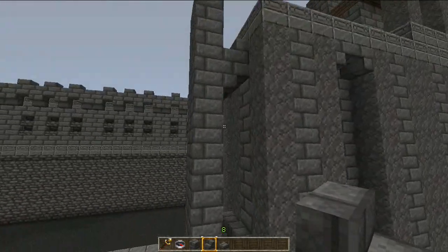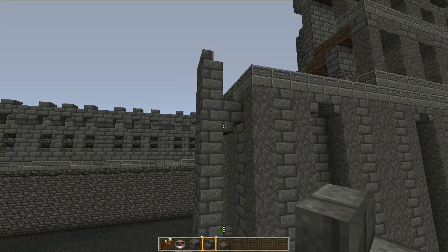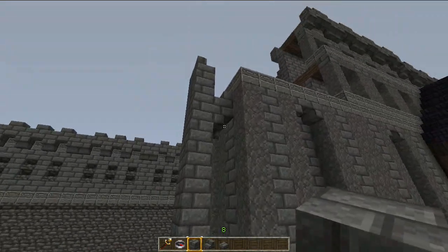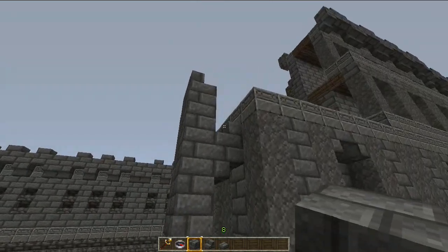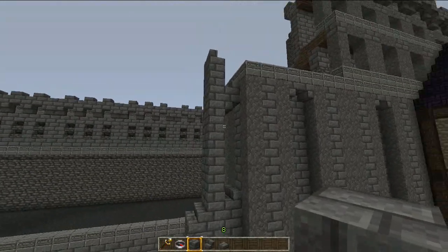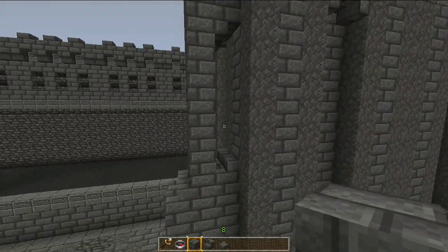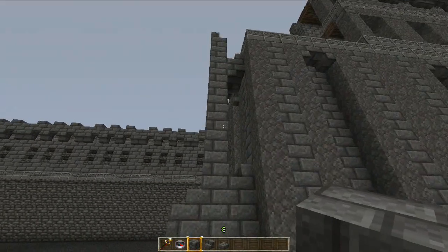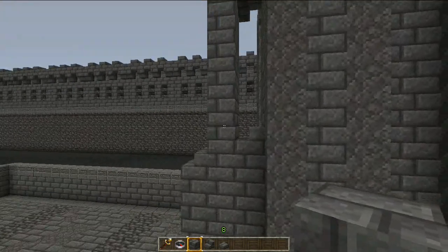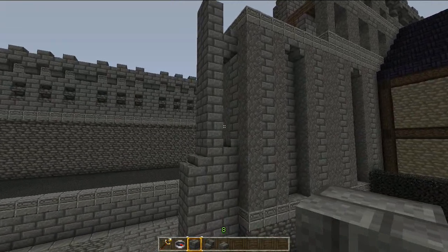I'm not quite sure what the benefit of flying buttresses is in terms of real architecture — maybe it makes the buttress weigh less, maybe it's more secure, maybe there is no benefit and it just looks better. But it does tend to look good on larger structures. On smaller structures it'll be hard to give it that vast, grand look that a flying buttress can give. And that's the five kinds of buttresses.